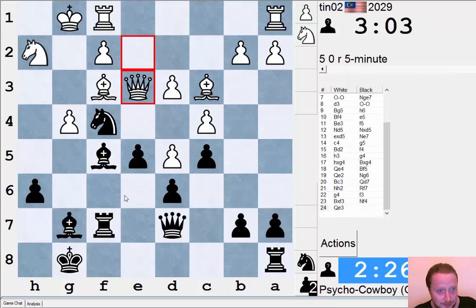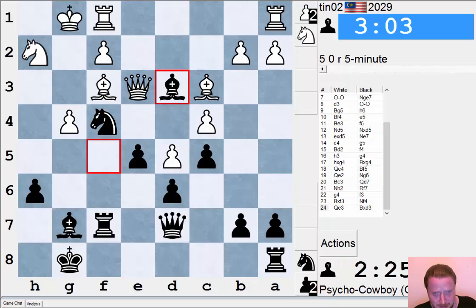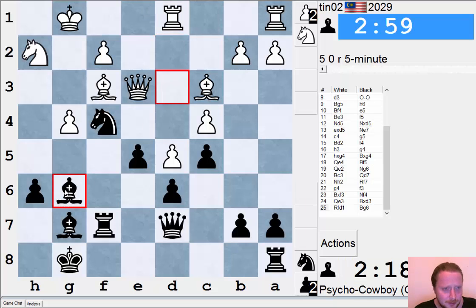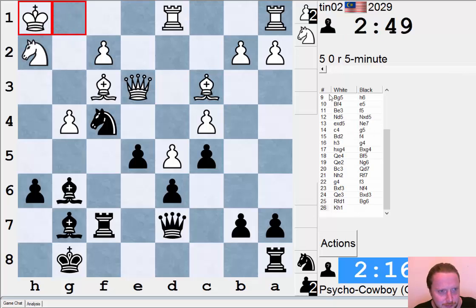Actually, it turned out to be a pretty good idea, because now I can take on D3 and my Knight on F4 looks like a beast. It's funny how it works in chess — I've done this before. I've played a blunder, and after the game it's been reported as an amazing idea where I've sacrificed a pawn for a great initiative. In actual fact, I've just blundered a pawn and got lucky — but I generally don't tell anyone that. So that's just between you and me.